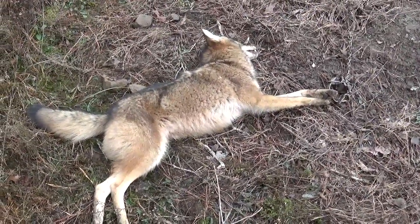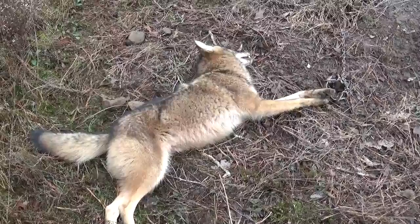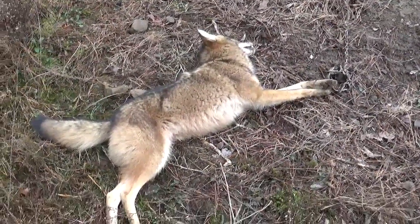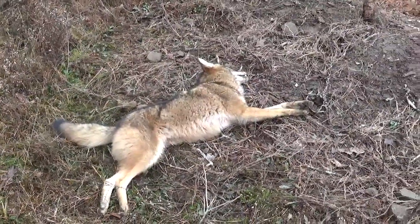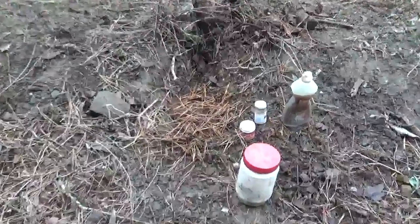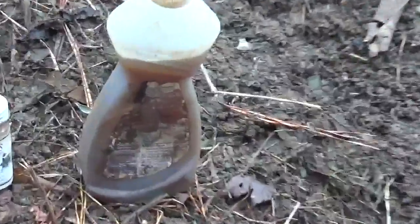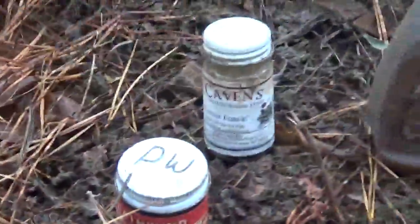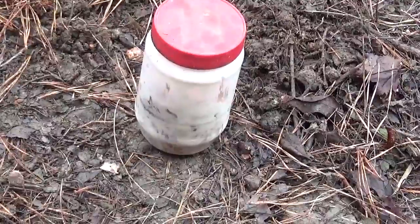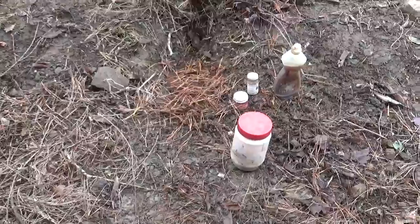I'm going to set a few more and run on down the creek — there's a couple beaver dams I want to check on and maybe get some sets out there. So stay tuned, first yote of the year. Here's a remake of that set that just caught the yote. Put a little red fox urine in there, carried around that squirt bottle — Cavin's Canine Force, Blackie's Death Wind, and the blue cheese bait that I make. That's the predator bait remake and we'll see how it does.